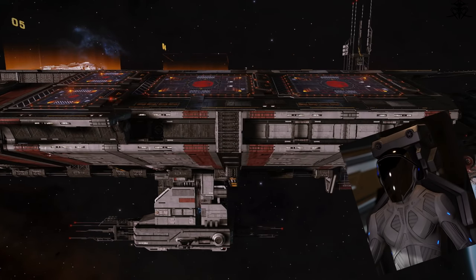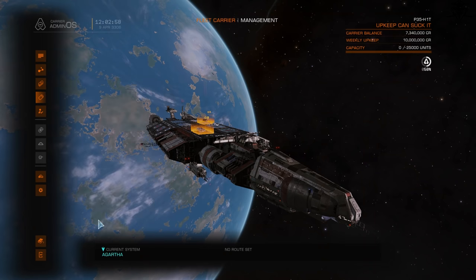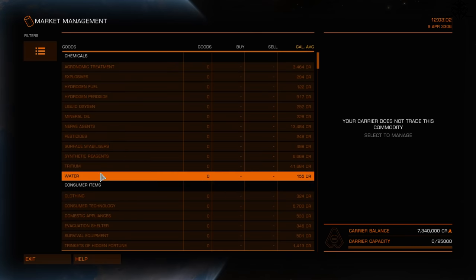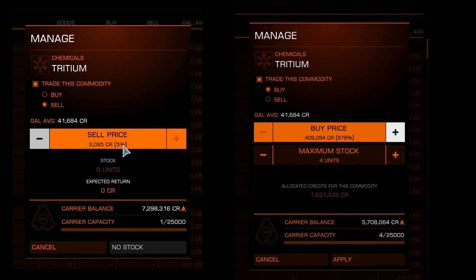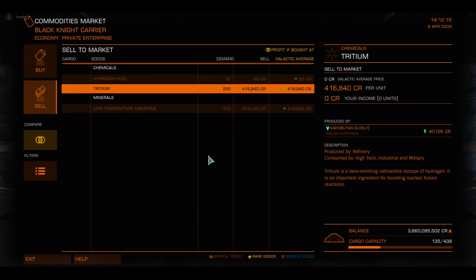Some of you probably already know where I'm going with this. You can buy high and sell low, or vice versa. In a normal market you'd sell high and buy low for profit, but because this is for the first ever time a true player market, you can do the reverse - selling low and buying high - thus transferring funds to your friend.